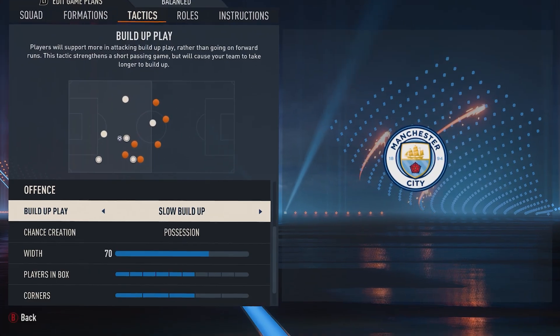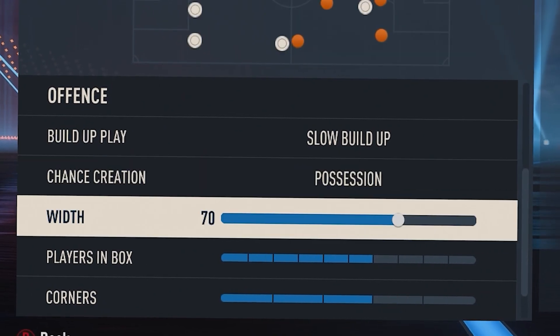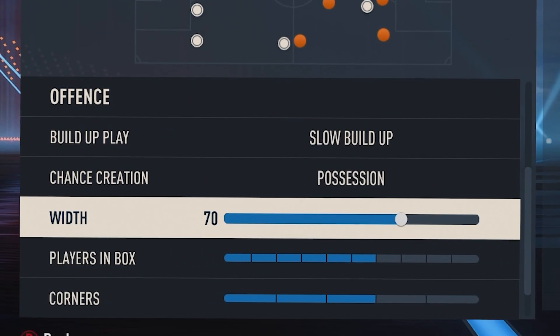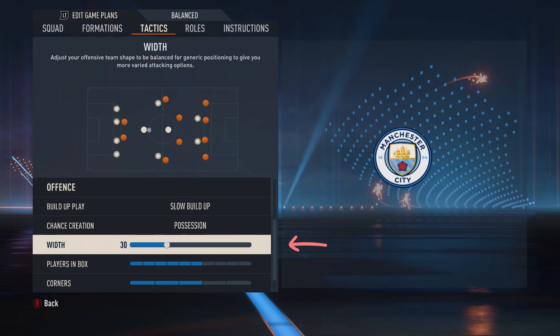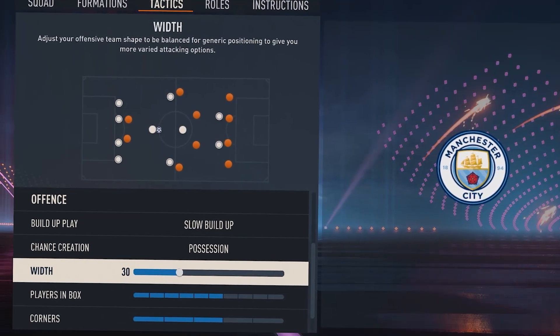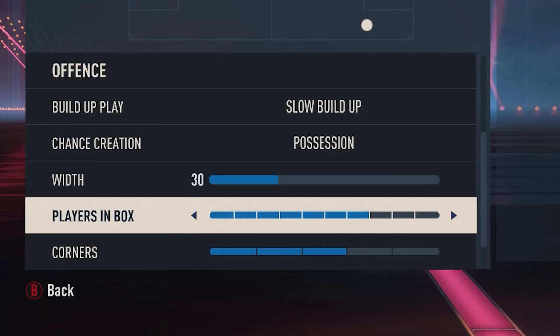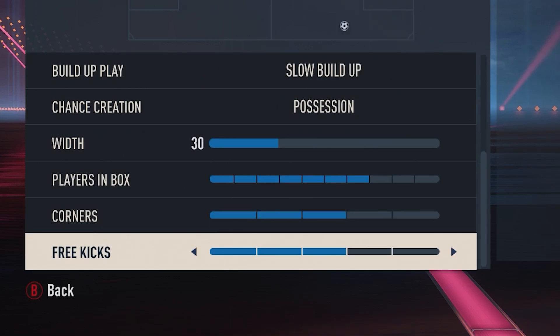Now comes the fun part — offense. These are pretty typical settings for a possession-oriented team: slow build-up and possession, which is going to make sure you have plenty of options in the build-up. You want to dial the width all the way back to 30 — I'll show some gameplay on why in a second. To round this out, you do want players in the box set to seven, and corners and free kicks can both be set to three.